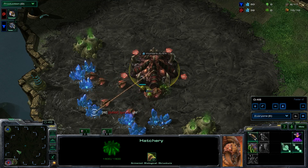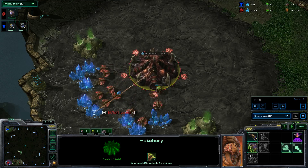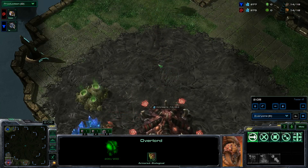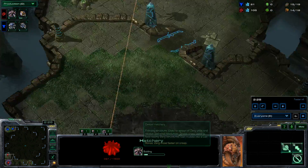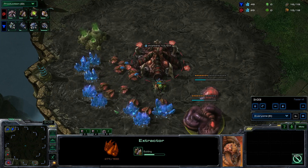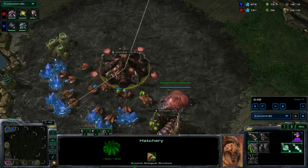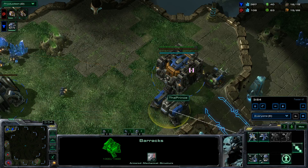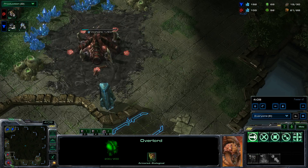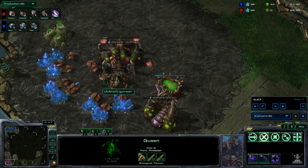He's the Zerg player. Sorry for the noises in the background by the way. I'm just going to be skipping things a little bit. He's getting an Overlord — obviously this is pretty standard — a few more drones. He's going to go for a 14 hatch, pool would be next, then gas. He's getting his Overlord at 16. I'm going CC first because that's pretty standard for Terran. He's sending more Overlords around. I'm going to put it on x4 speed.